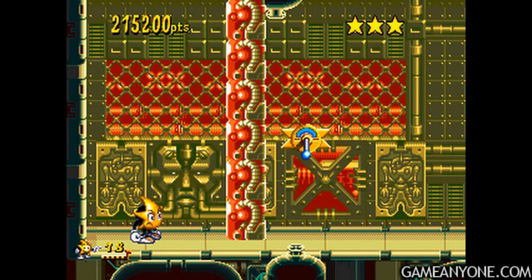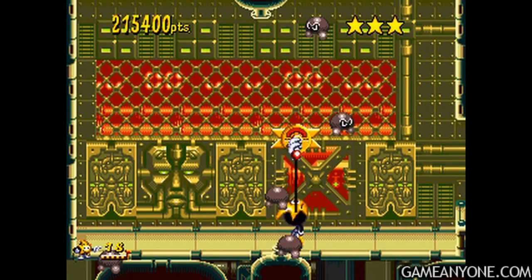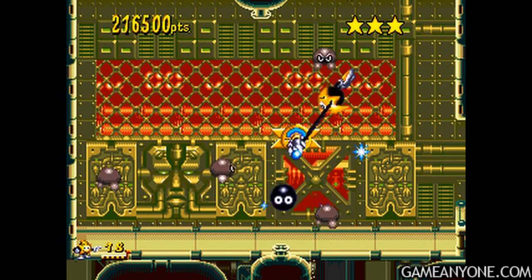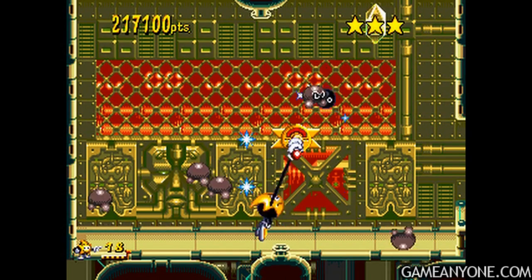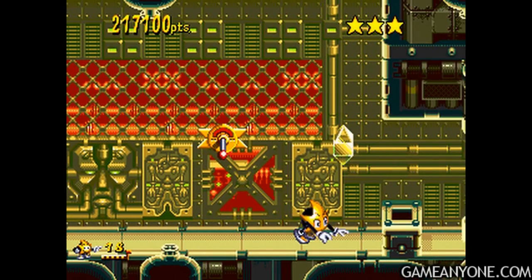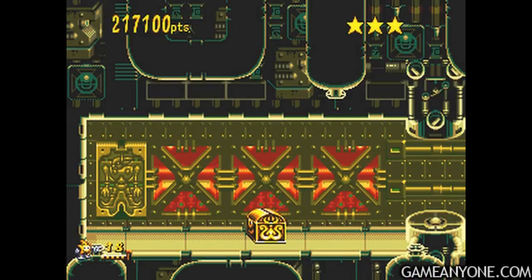I don't remember what the next room is or the order of these rooms particularly. Basically, whenever you knock out this little column, orb bots will start falling around. But the easy way to deal with this room is to just sit here and swing — you'll kill the enemies that get near you and you can't be damaged. If you want to be hardcore about it, you can try to do it regularly without swinging around, but I wouldn't advise it for trying to complete the game.